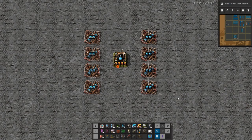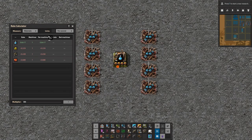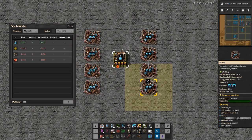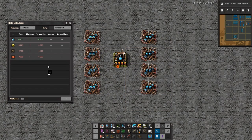If you want to make twice as much or four times as much, all you need to do is stamp it down next to each other and provide the materials needed. Now I'm using a new mod called Rate Calculator — not new but updated. We used to use Max Rate Calculator but now I'm using Rate Calculator. Green means output, red means input — pretty much what we do here.